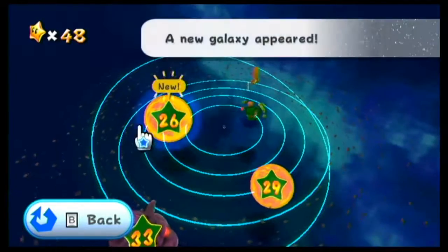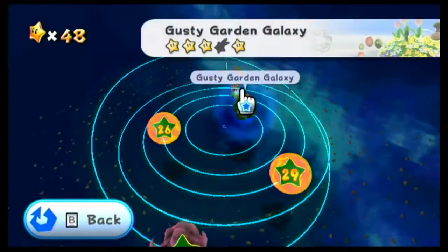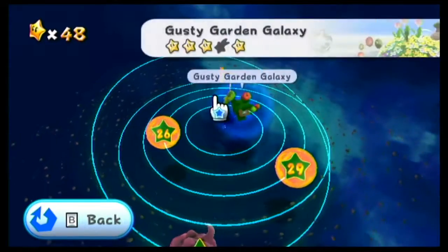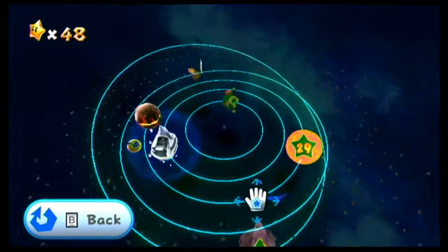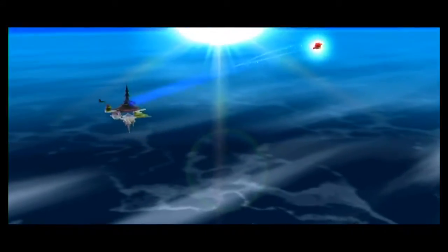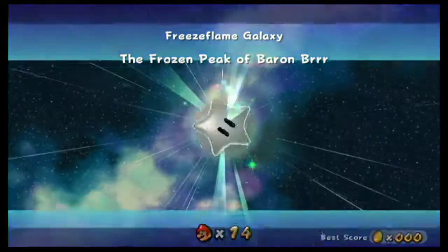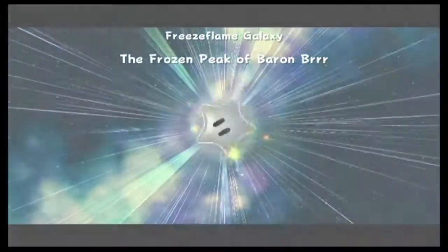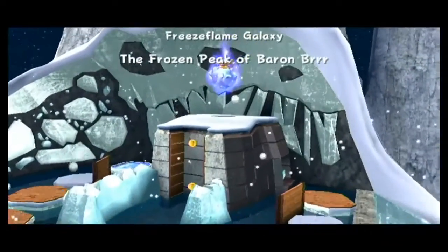This is an interesting one. Last time we did the Gusty Garden Galaxy and completed everything we could, but there's a comet that needs to be gotten — it's just not there right now. We're gonna go to the Freeze Flame Galaxy, which is absolutely one of my favorites. It's cool because it literally is cool — the Frozen Peak of Baron Burr.